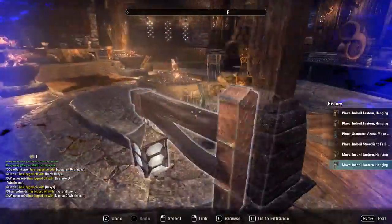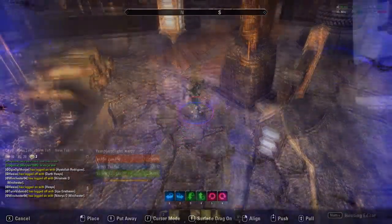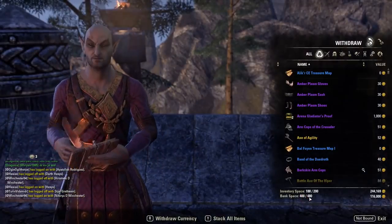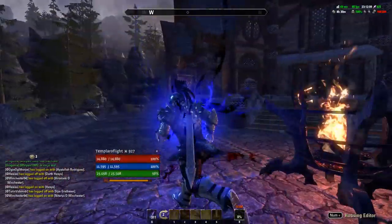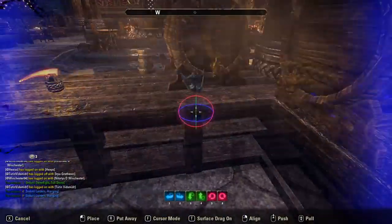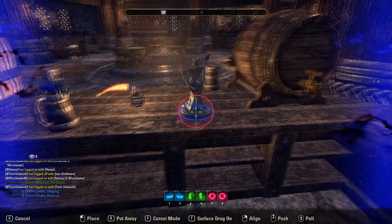Banking follows the same pattern — your bank capacity is doubled. Depending on your upgrades, instead of 200 slots you'd have 400, or instead of 100 you'd have 200. Just like with housing, once you retrieve an item and your ESO Plus membership is gone, you likely won't be able to redeposit it unless you're under the normal limit.